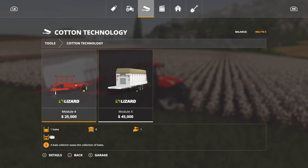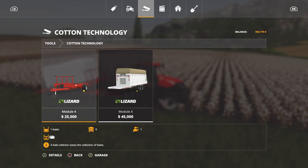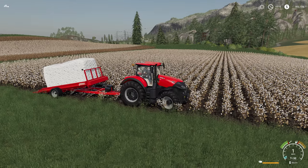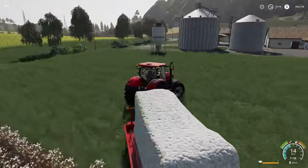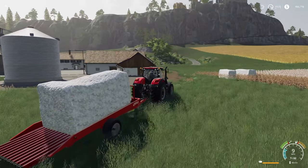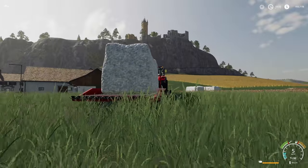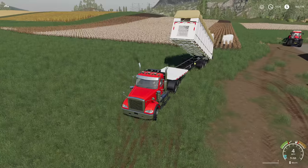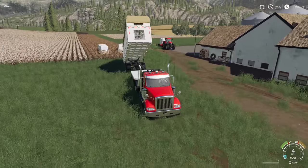There are two different things we can transport the modules with, and both are in the store under Cotton Technology. You have the Module 4 and the Module X. The Module 4 is made for tractors and trucks — it'll hold one cotton bale or one cotton module. The Module X is made more for semi-trucks, or you can use the dolly if you have a tractor to pull it; this will hold two bales or two modules. Simply load it up — find the controls on your system to raise and lower it, which will not load or unload but just put it up and down. It loads automatically.